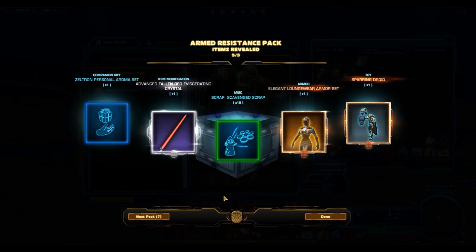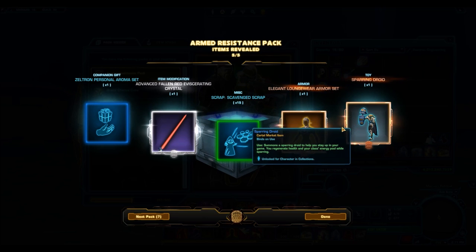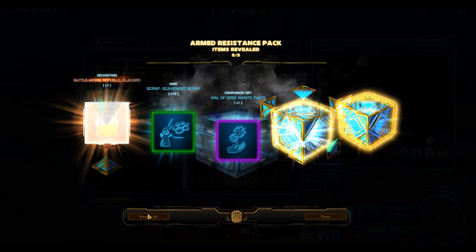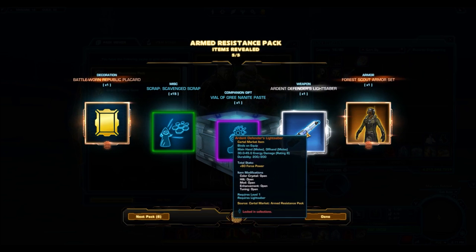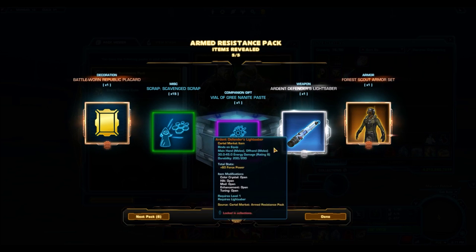Good drop here — the Elegant Lounge Warriors armor set, very nice, that's going to sell for a lot. Here's an interesting one: the Sparring Droid, which was recently put on the Cartel Market for 450 Cartel Coins. It really goes to show how little whoever decides these prices knows about the in-game economy — that toy sells for like 80k on the GTN. Then we got the Ardent Defender's Lightsaber — the hilt isn't quite as big as I'd like but it's a really nice weapon overall.